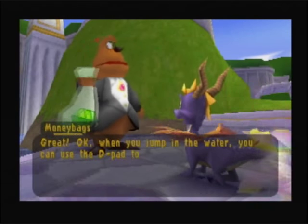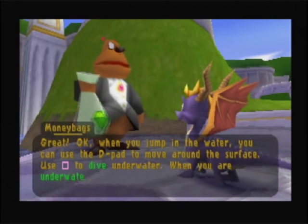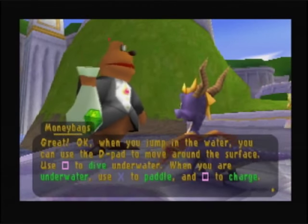When you jump in the water, you can use the D-pad to move around the surface. Use Square to dive underwater. When you are underwater, use X to paddle and Square to charge. Good to know.